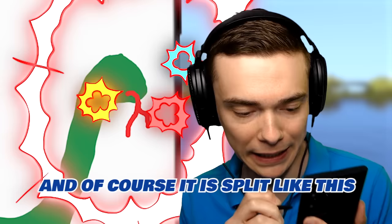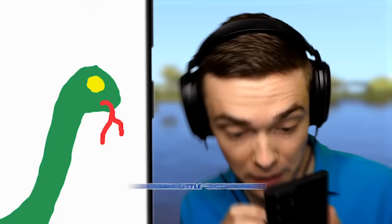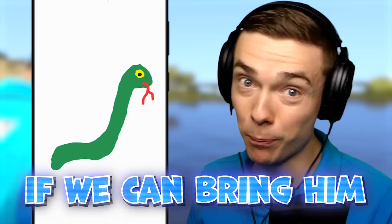So this danger noodle is going to have a tongue, and of course it's split like this, like a snake. I'm pretty sure snakes have yellow eyes. That looks nice. And then a little dot in there as well. So this is Mr. Snake, and we're going to see if we can bring him to life. One, two, three.